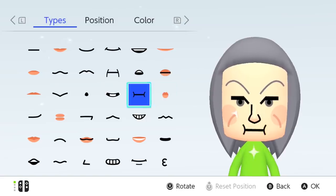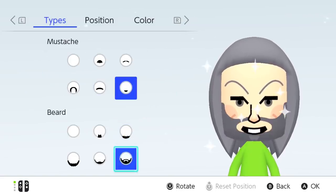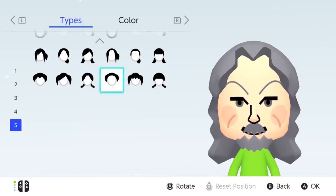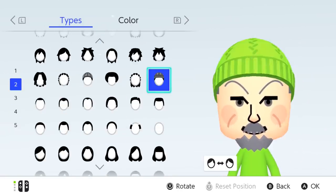You've got loads of noses. You've got loads of mouths. The facial hair is a little bit lacking, but you can combine a decent chunk. But come on — look at these hairstyles. Four and a half pages, and one of them's a beanie!